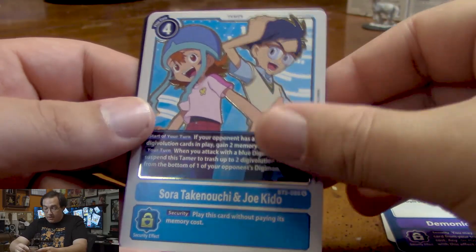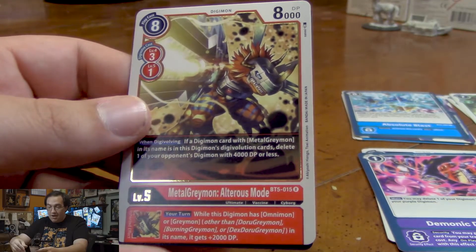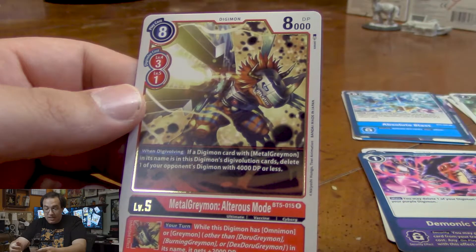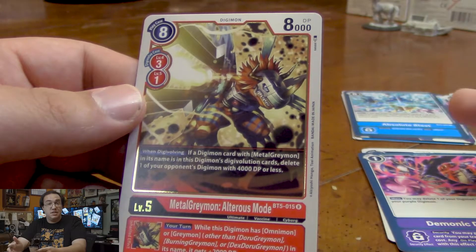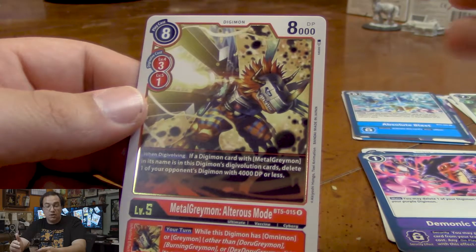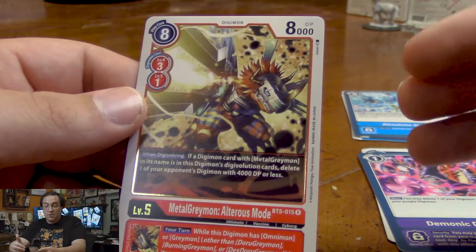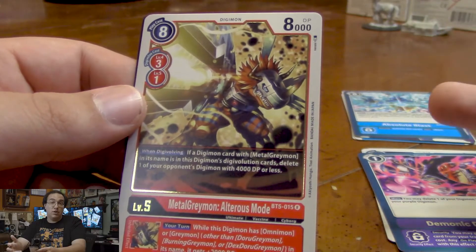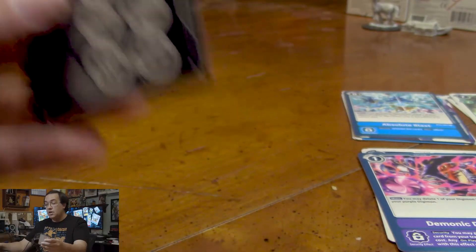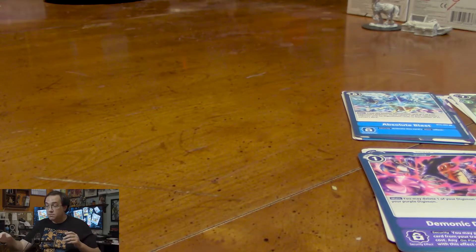And for our rares, we have Sora and Joe. And what was I looking for? MetalGreymon Ultrus Mode. If he Digivolves from a MetalGreymon, he can delete one of our opponent's 4,000 or less DP Digimon. It's really cool because you can either Digivolve him straight from a Greymon or any Digimon for 3, but you can Digivolve from another Ultimate level for only one. This works great with MetalGreymon for the delete effect, but if you want to stack up multiple on-Digivolving effects or want more Digiburst material underneath, it's pretty useful.